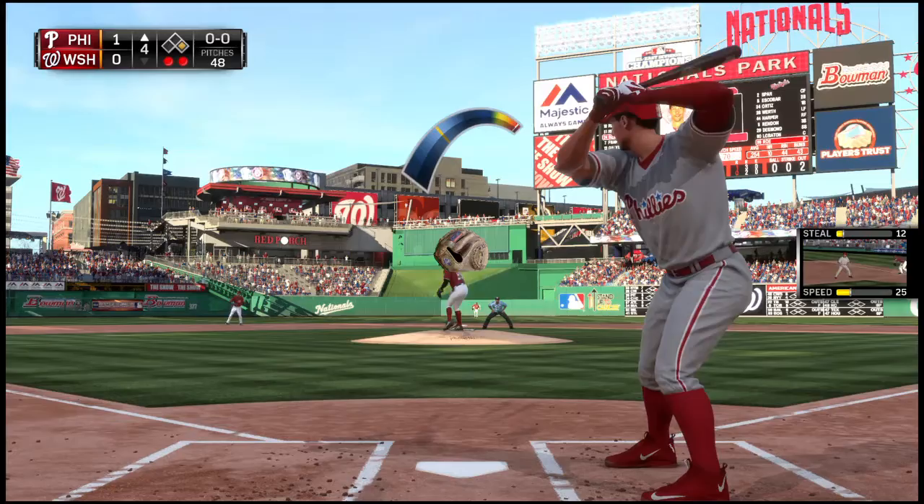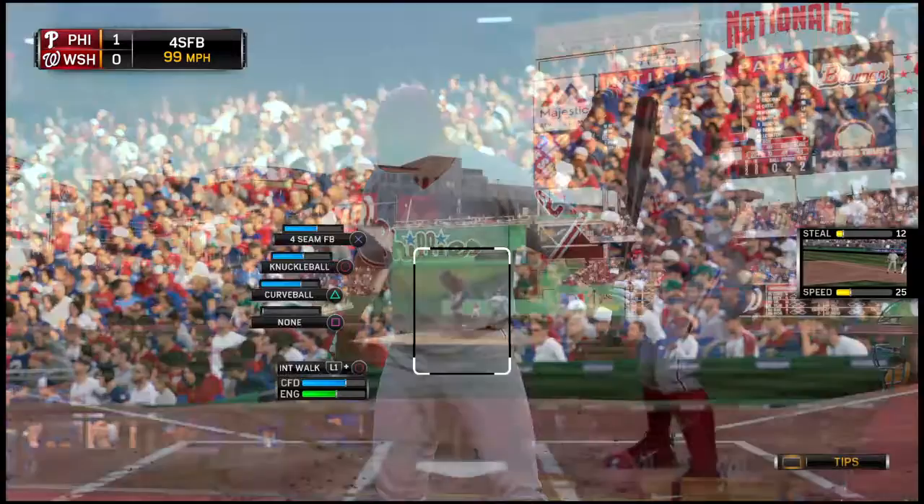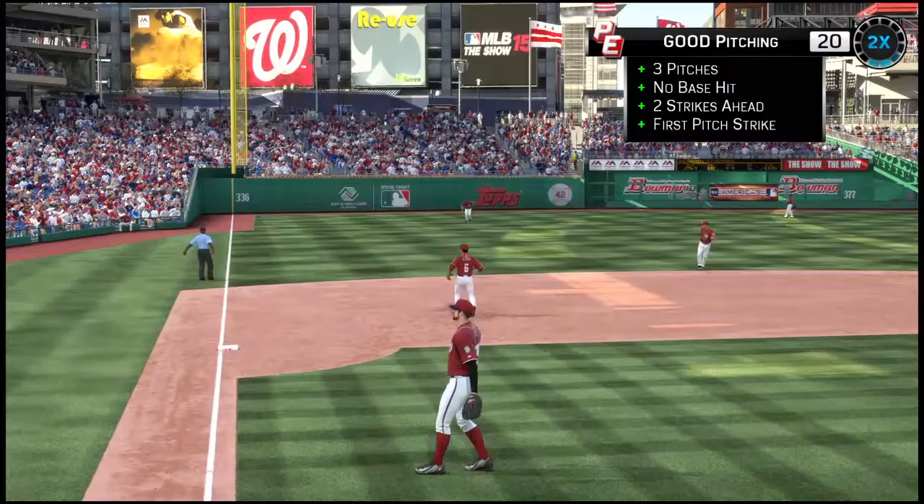Following the RBI single, he turns on this one and yanks it foul and back out of play. One run on three hits and no errors on the ledger for the Phillies to this point. That's in there — oh-and-two — and that's lifted in the air out toward left. He'll get there in plenty of time to put this one away, and that ends the inning.